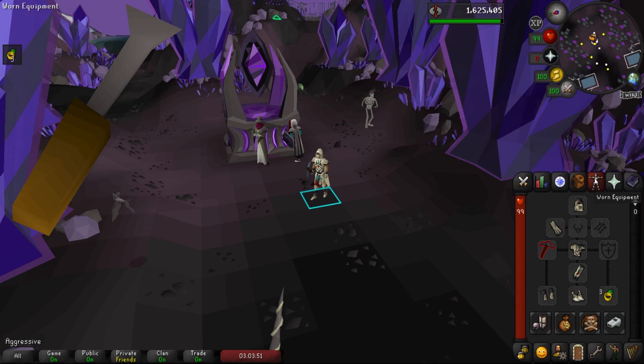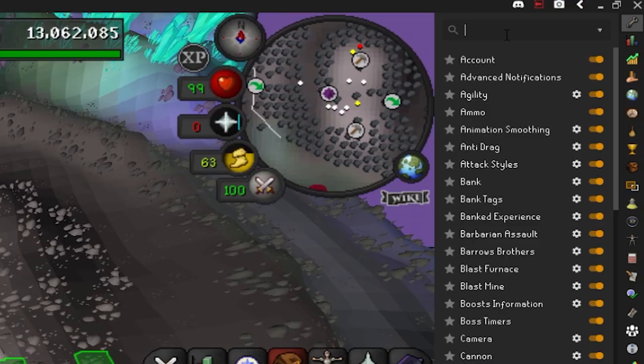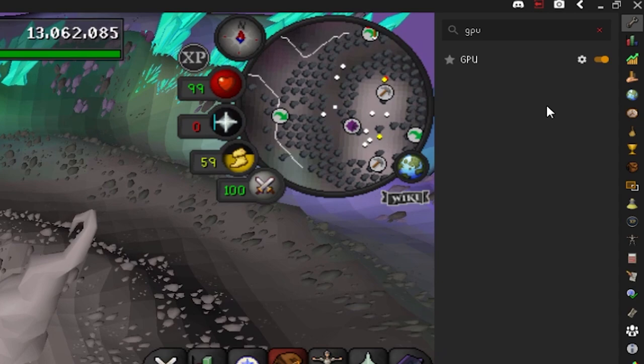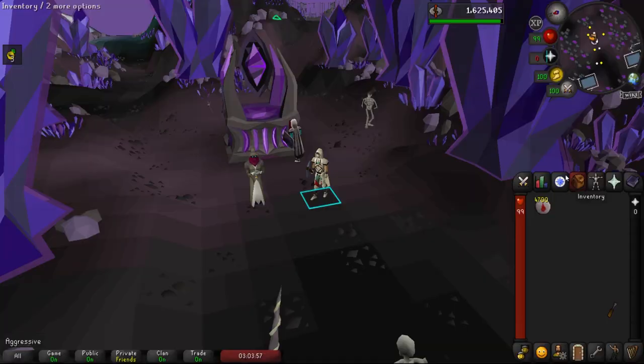For our inventory and gear, we don't need much. In the inventory, only a chisel. For gear: weight-reducing clothing, any teleport ring, a dueling ring or glory, and any pickaxe will suffice. One quick plugin before we start — if you're not already using GPU, turn it on in RuneLite and make sure your draw distance is set to the maximum of 90.